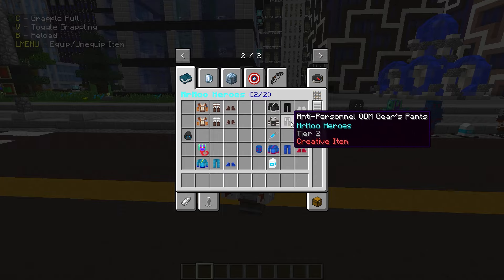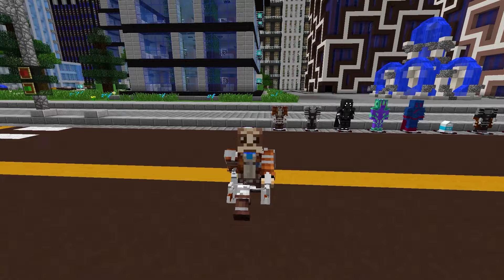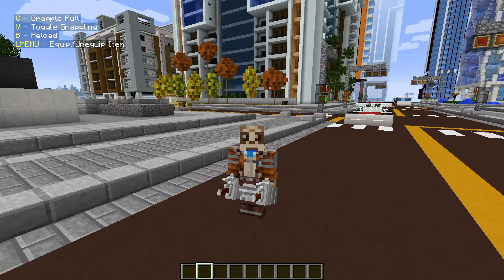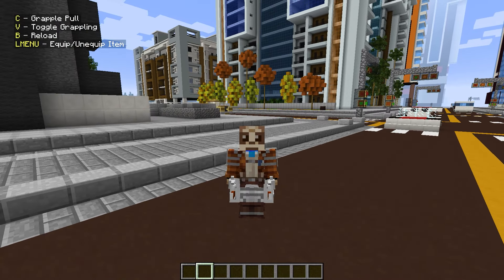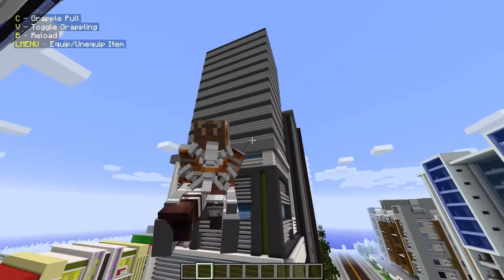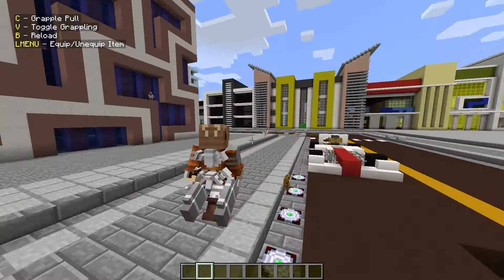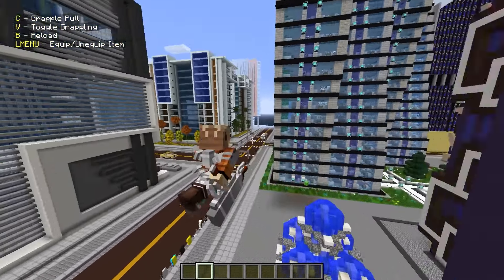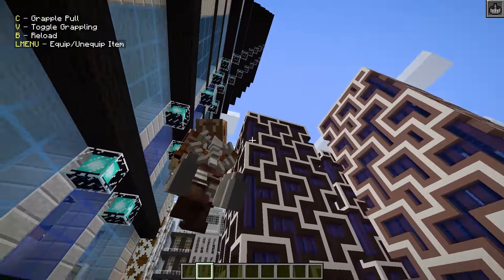First of all we have three anti-personal suits. The first one is called Anti-Personal 3D Maneuver Gear. We have a grapple pull that works like a Spider-Man web zip - even the sound effect is the same, but the grapple is black. We also have two-wheel grappling that works like Spider-Man web swinging.